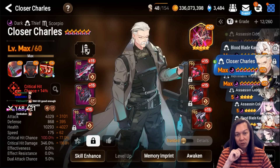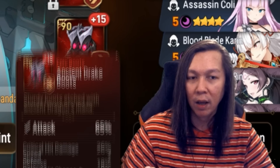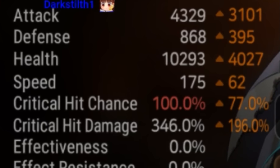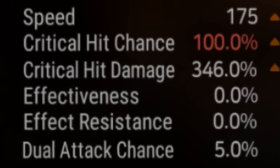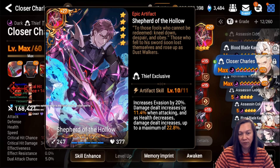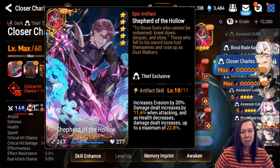Next we have Closer Charles. I use him not as an opener but as a closer, as his name implies. I have him on attack runes — he's on a speed set but he's got no speed. He's got nearly max crit damage and pretty decent attack. I have Shepherd of the Hollow artifact on him.